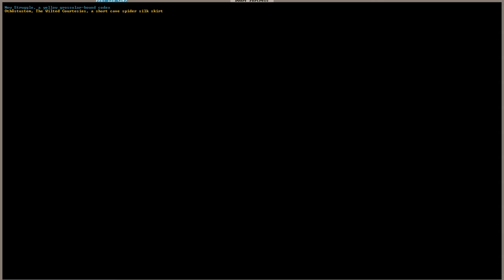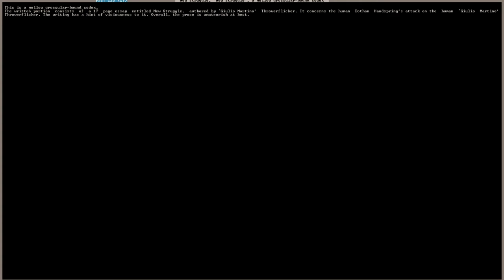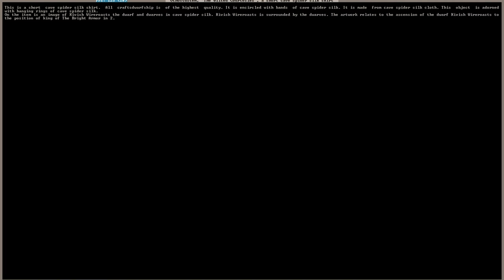Spingers has completed a short cave spider silk skirt. Let's take a look — it's called 'New Struggle.' It's a yellow Gossler-bound codex, a 17-page essay authored by Julio Martino concerning a human attack. The writing has a hint of viciousness; the prose is amateurist at best. As for our skirt: all craftsmanship is of the highest quality. It is encircled with bands of cave spider silk, made from cave spider silk cloth, and adorned with hanging rings of cave spider silk. It's called Othastustum, The Wilted Courtesies. On the item is an image of Kivish Wairos — the artwork relates to the ascension of the dwarf Kivish to the position of king of the bright armor. Is he still our king?